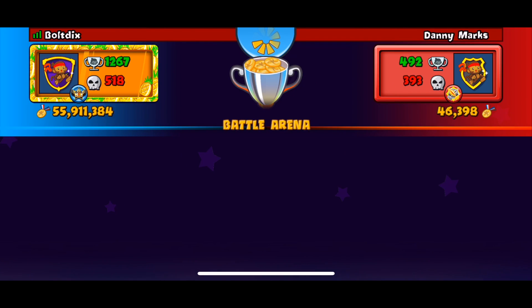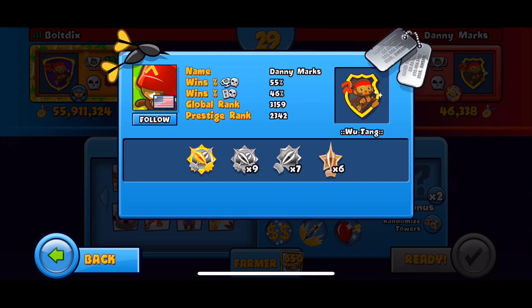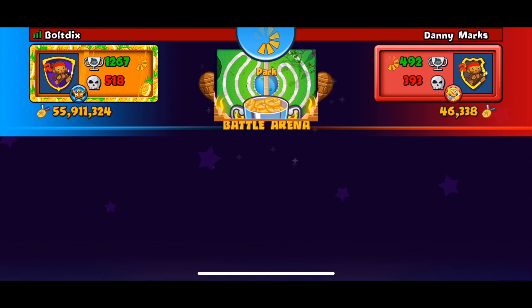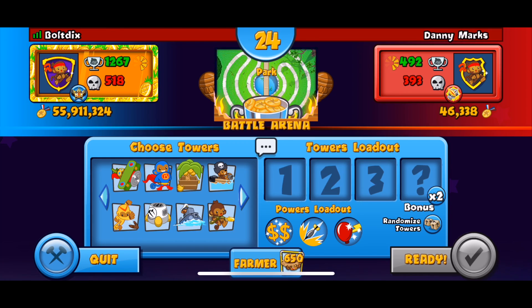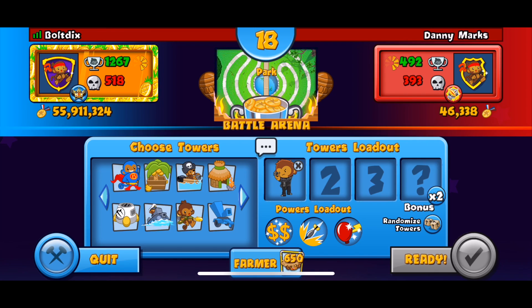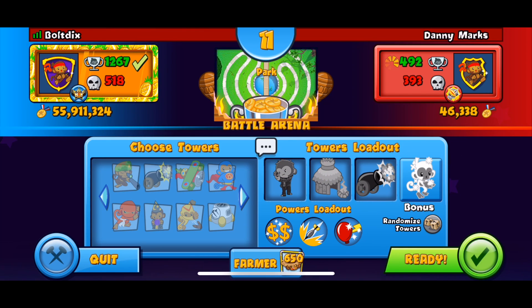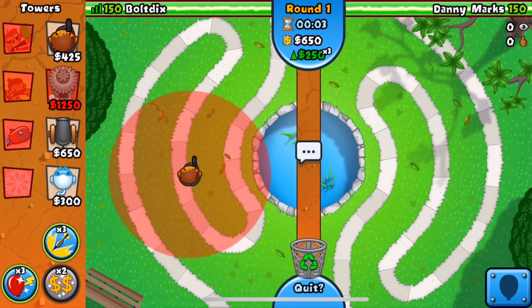We're back with our next opponent Danny Marks — looks like your average CC opponent, hoping for a good game. We got the map Interchange; I'm gonna skip that, not feeling it because I usually go dart whiz and I don't want to do that. On Park we can go a lot of different strategies. I'm down to go Cobra — I never go Cobra and it can be fun. Cobra village bomb is a pretty good strategy.